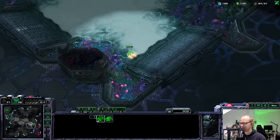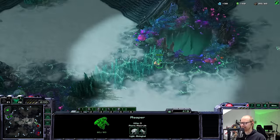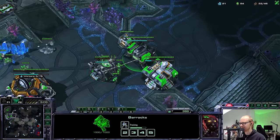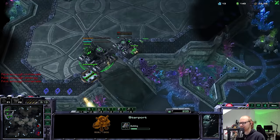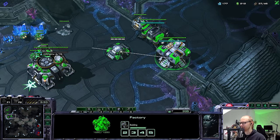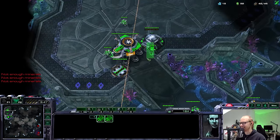I kind of hope we're going up against Banelings and not Roaches because I don't really know how I would defend Roaches here. I suppose I could go for Cyclones from this one Factory. If you're going to go for an early Bane all-in, you're not really going to have that many units - somewhere between 6 and 10 Banelings and then a Zergling flood to follow it up. I like the idea of making a Bunker over here, and then we'll see how well the Cyclone does. My follow-up is still going to be Battlecruisers.